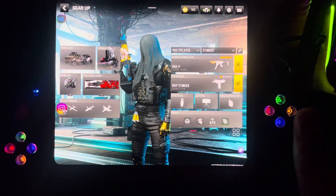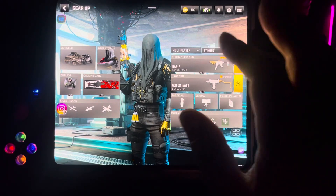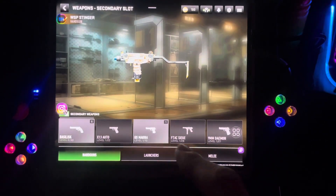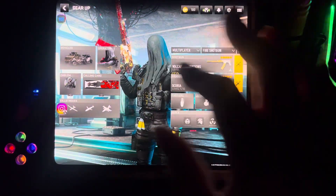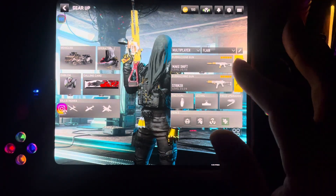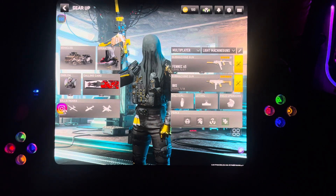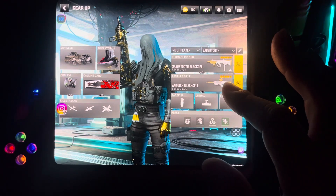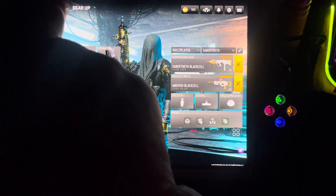That black cell gun is the best. I've got the WSP Stinger — it's like a light machine gun. I want to pair it with a matching gun since they're both fire-themed. You'll notice I use the Striker a lot — there's a Striker 9 and a regular Striker. The Fennec and the Ibis I haven't used that much so I can't say if they're good. The BP50 I like — that's a black cell weapon.